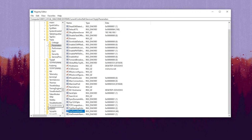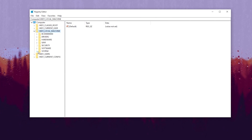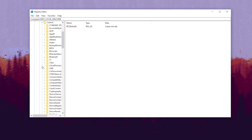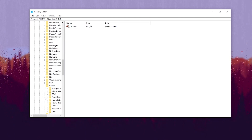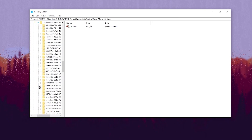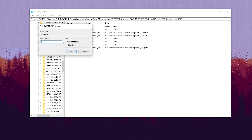In the fourth step, we are going to disable CPU core parking and optimize CPU performance for gaming. Go to HKEY_LOCAL_MACHINE, then System, then CurrentControlSet, then Controls, then Power. Click the Power dropdown, then click Power Settings. Find the key starting with 54533251, click its dropdown, then go to 0cc5b640, and at the end it should be 8583. Click on Attributes, right-click, select Modify, change the value data to 0, and hit OK.